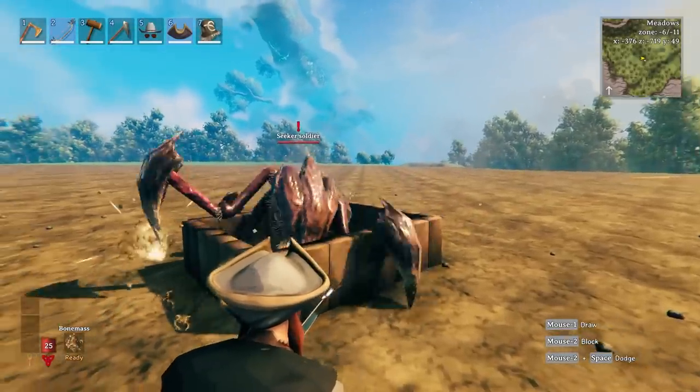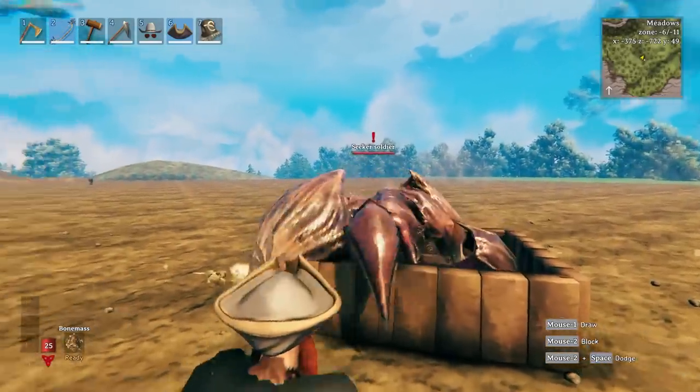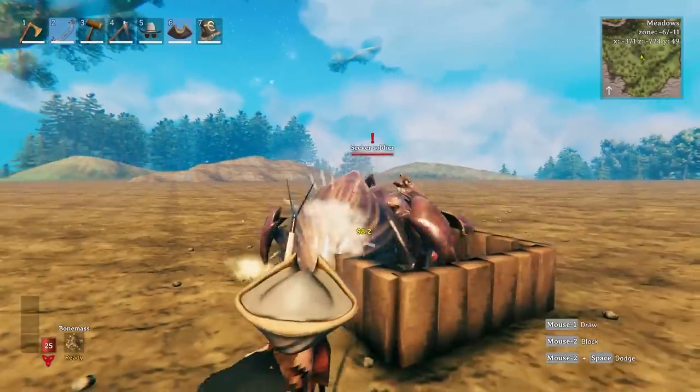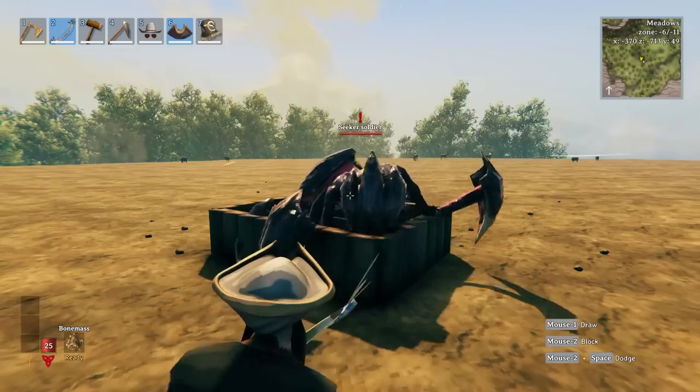But if you aim for its butt, you'll see it turns yellow — did you see that? That's 103 damage. If I shoot it anywhere else, it's gray and only around 35 points. So if you can shoot this brute in its butt, you do a lot more damage — it looks like about three times as much.